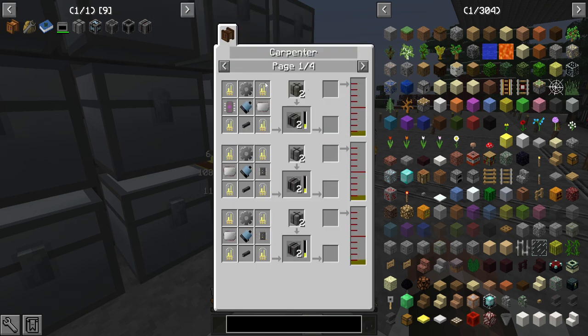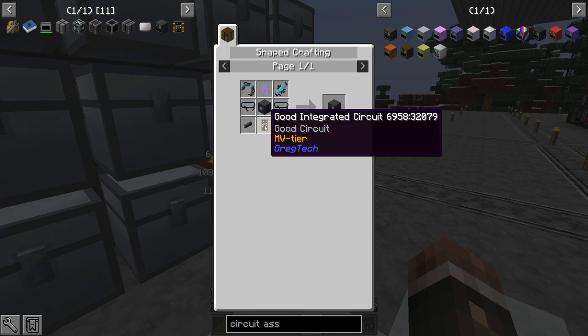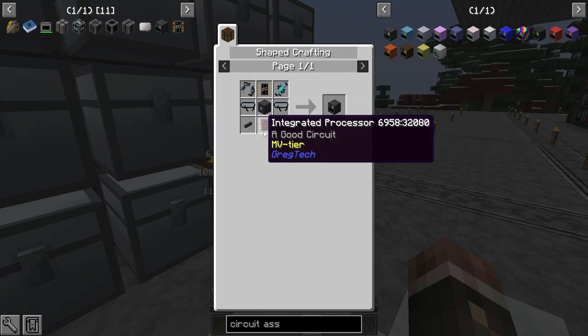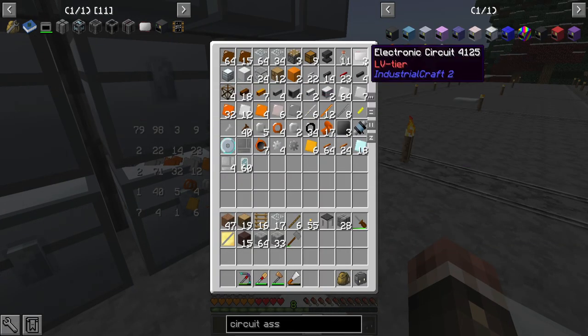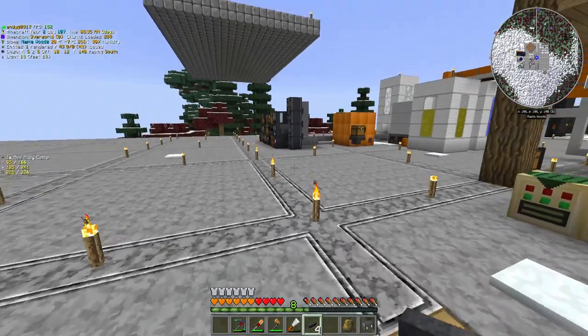First things first is the basic circuit assembling machine. This is going to be required to get us easier circuits and get us into the MVH. It's going to require six or seven LV circuits. I think I'm entirely out of LV circuits — nope, I got two left. So I'm going to need to make five more, which should be somewhat doable. Let me see what resources I have and I'll come back with the stuff we need to craft.